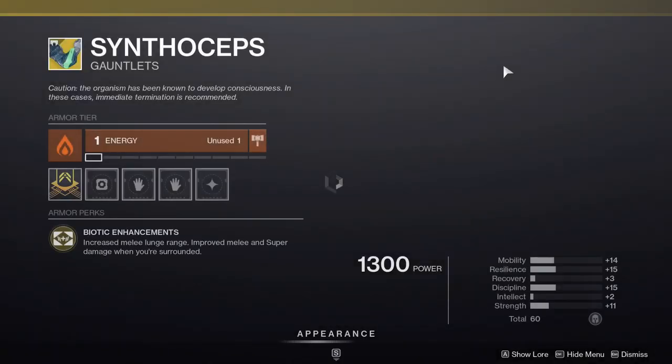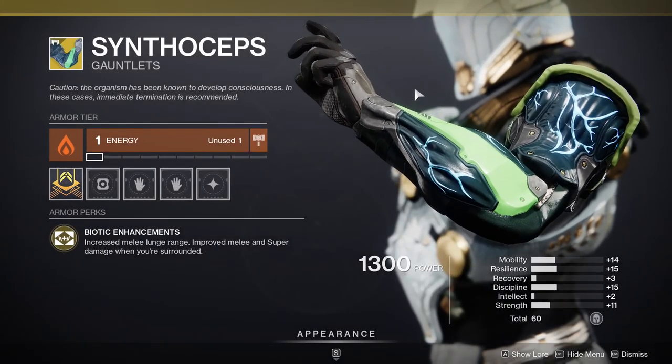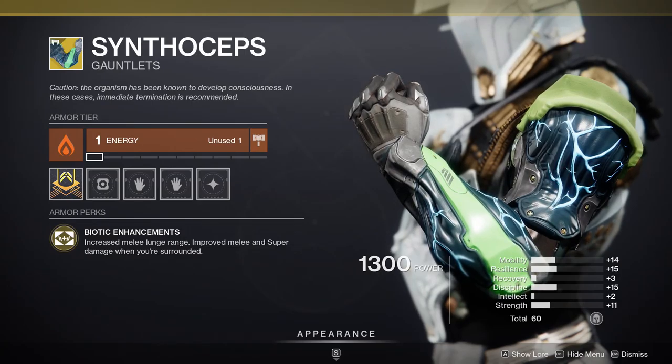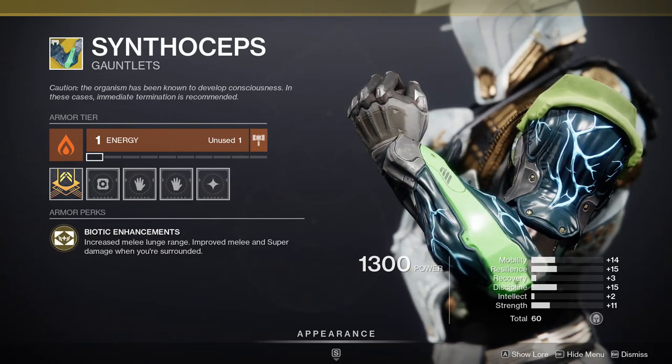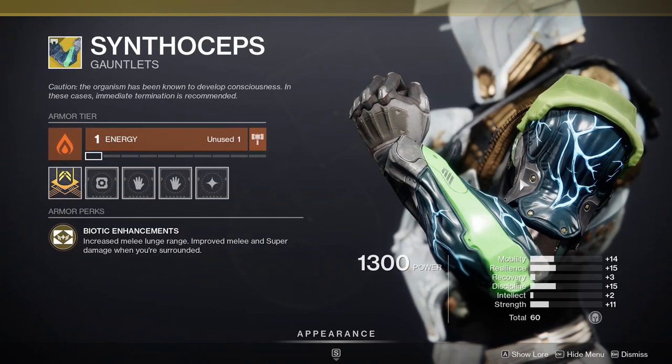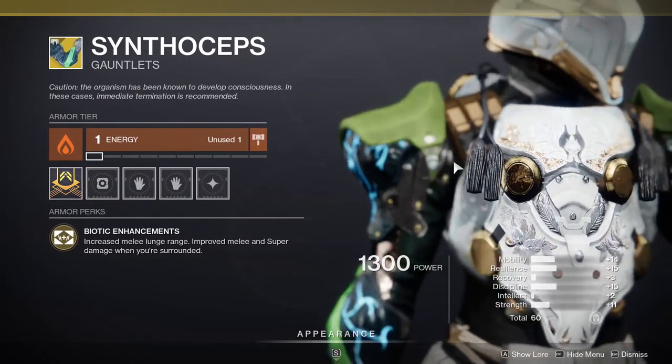For the Titan, Synthoseps is a really good melee exotic. With middle-tree Arc, you can one-shot people if there are enough enemies around. These gauntlets increase melee lunge range and improve melee and super damage when you're surrounded, so you can do some pretty nasty things if you like to get up close and personal.